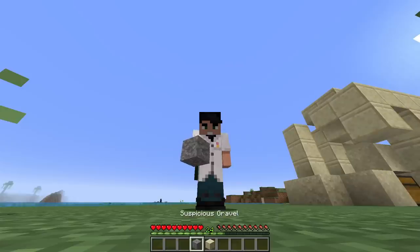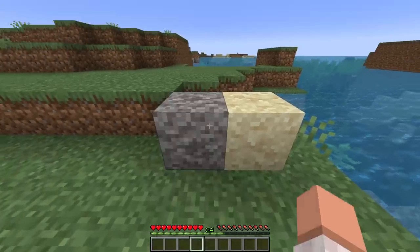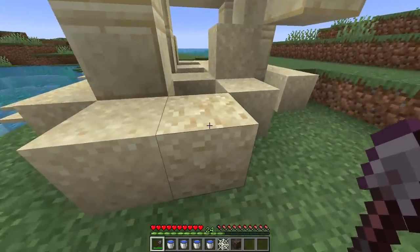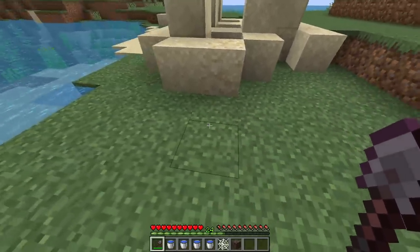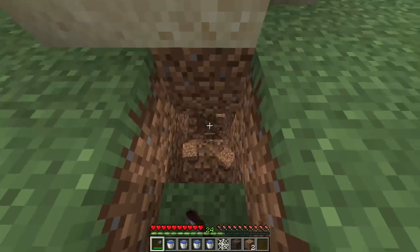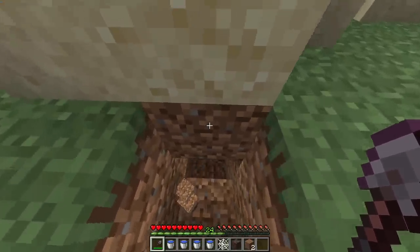So, you want to get impossible blocks like suspicious sand and suspicious gravel? Those who said that you can't get these blocks in survival, they lied to you. Here's how to do it. First of all, you've got to find a naturally generated suspicious sand or suspicious gravel, and you dig underneath of it. Don't dig out the block underneath the sand, otherwise it falls, breaks, and you'll be very sad.